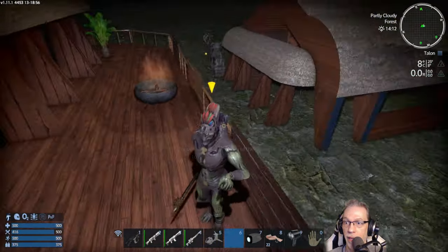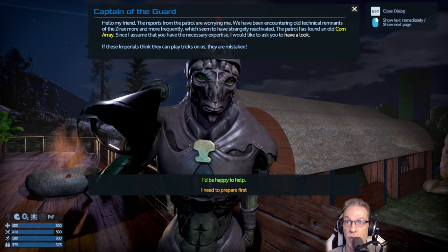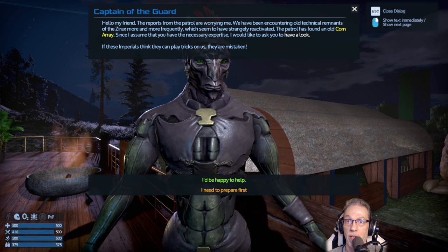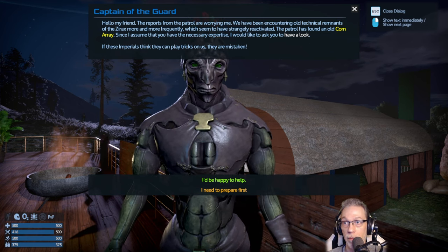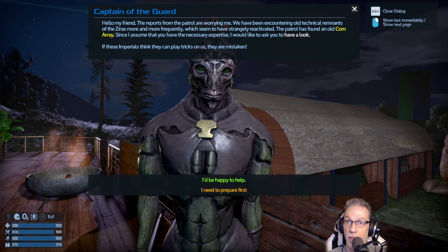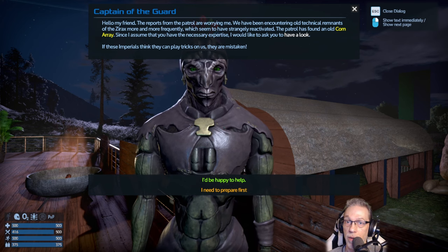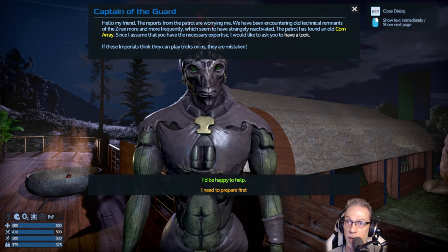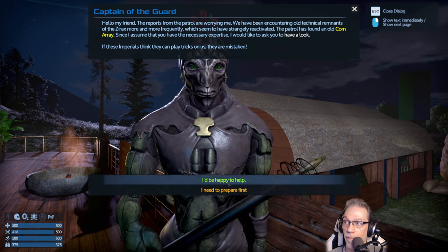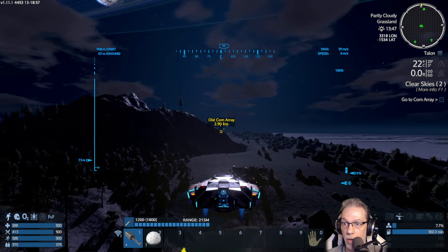And back we are. Hello, Captain. Hello, my friend. The reports from the patrol are worrying me. We have been encountering old technical remnants of the X-Rex more and more frequently, which seem to have strangely reactivated. The patrol has found an old comm array. Since I assume that you have the necessary expertise, I'd like to ask you to have a look. If these Imperials think they can play tricks on us, they are mistaken. I'd be happy to help.